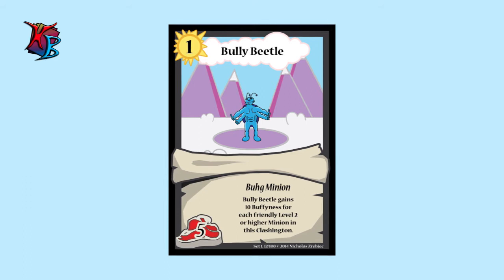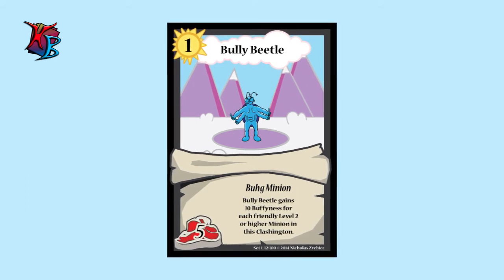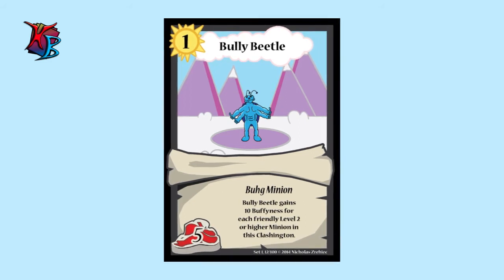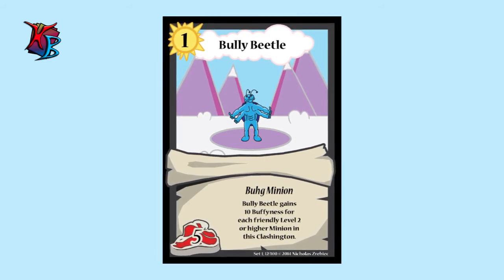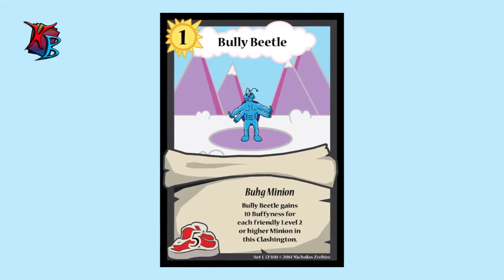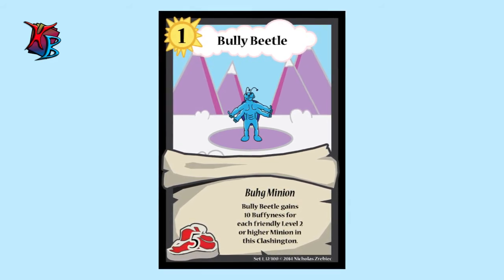The first one I'll introduce is Bully Beetle. Bully Beetle is special in the sense that, although he starts at a mere 5 buffiness, he gets stronger with the tougher guys you have. For each other friendly level 2 or higher minion you have in this Clashington, he gains an extra 10 buffiness. If you have all those big minions in that Clashington, he's better than your typical Pesky Gob.